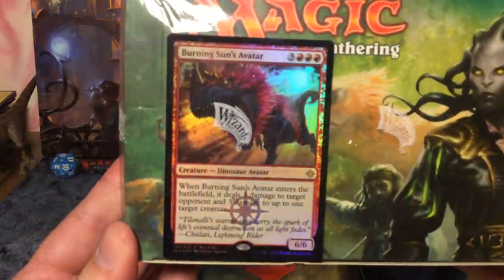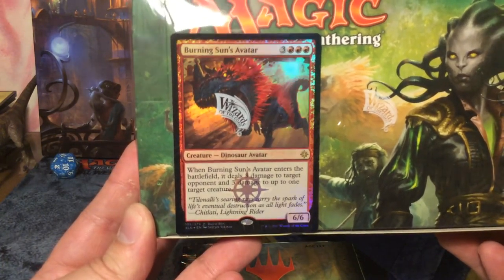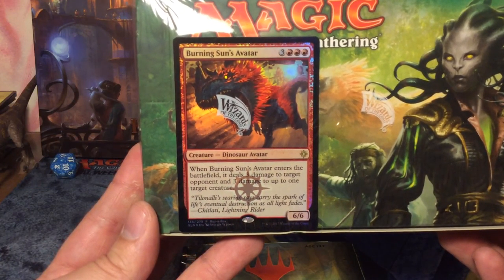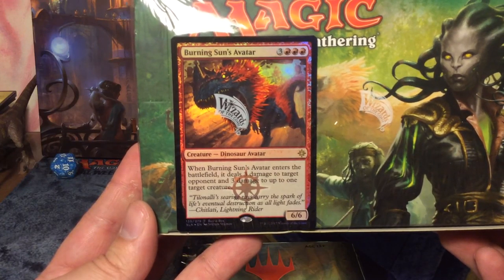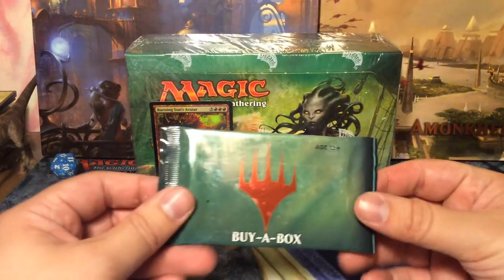Let's take a look at the promo: Burning Sun's Avatar, a 6/6 for six mana — three red and three colorless. That's pretty heavy on red. When it enters the battlefield it deals three damage to target opponent and three to up to one target creature. That is awesome. It's a dinosaur avatar.